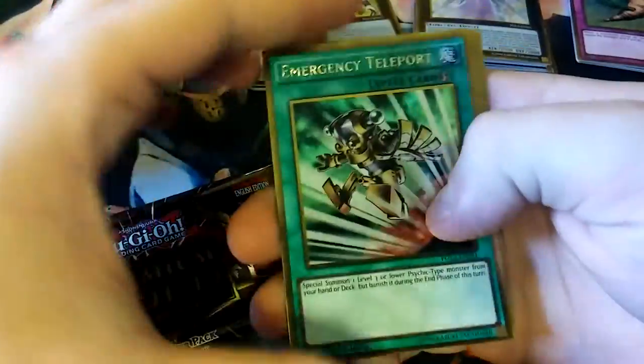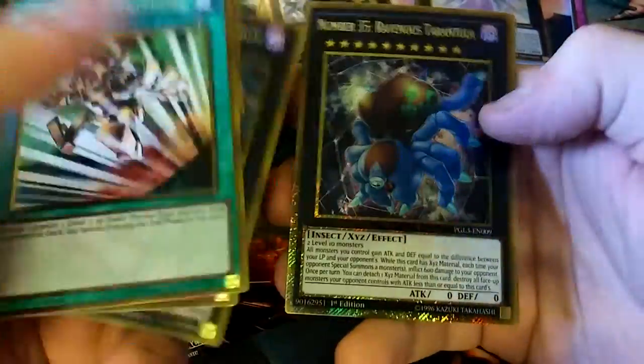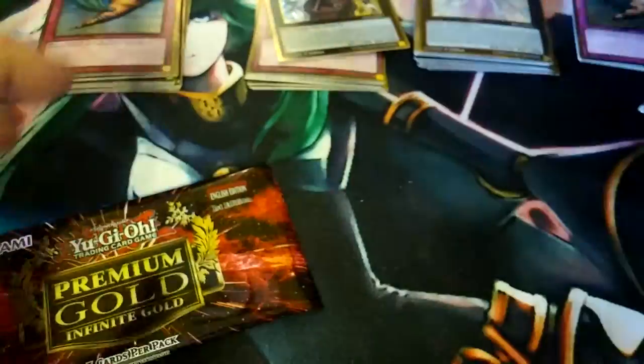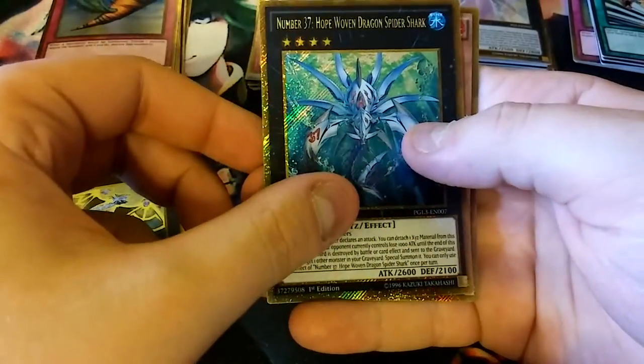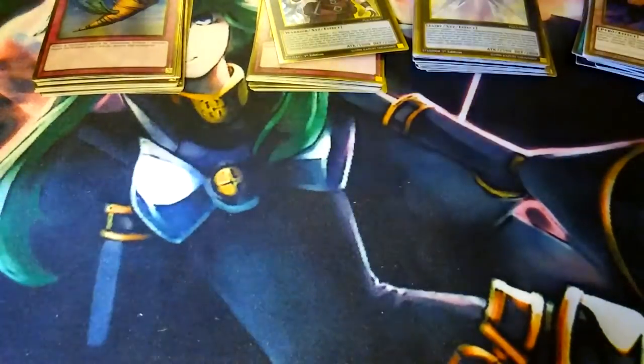Second pack of the mini box. Third Emergency Teleport I've pulled now. Traveler of the Burning Abyss. Evilswarm Ouroboros. Ravenous Tarantula. And Cosmotown. Now I got a playset of E-Tele! Reasoning. Terminus of the Burning Abyss. M7. Hope Woven. Dragon Spider Shark. And Fire Hand — yes! Playset of Fire Hand and Ice Hand out of my three boxes. Seems like you pull a set.